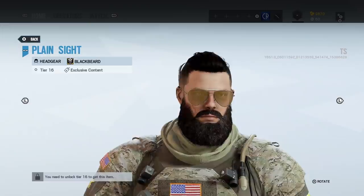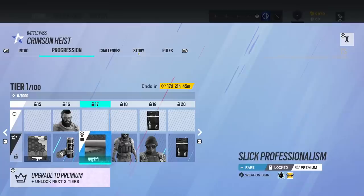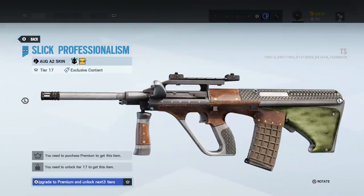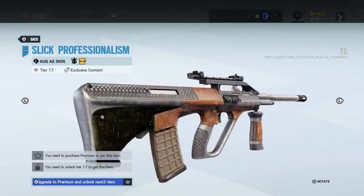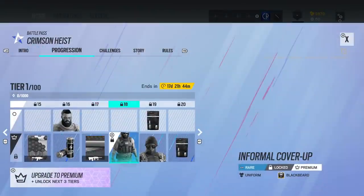We've got a booster. Then we've got a headgear for Blackbeard — that's not bad. Then we have a gun skin for Wamai and IQ — quite nice. I like the leather and the green. Looks very casino-y, very gangster, very nice.